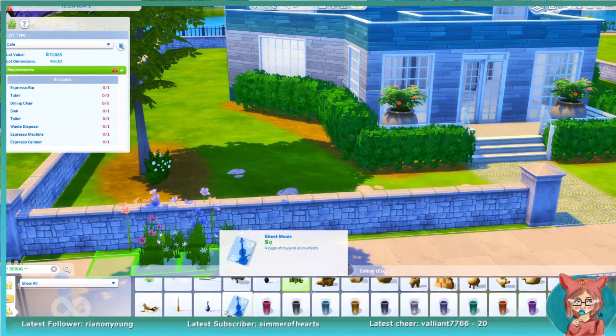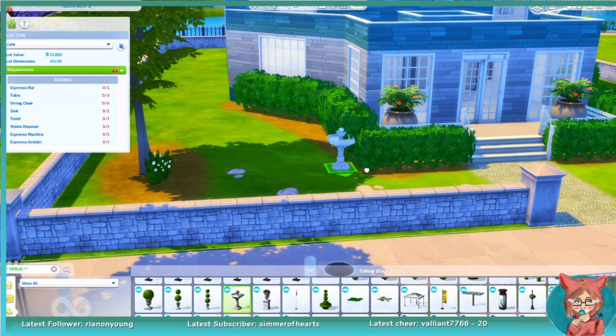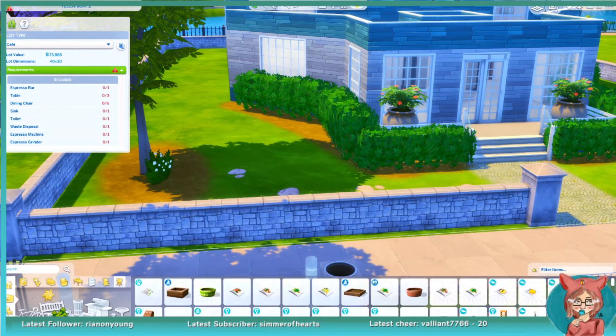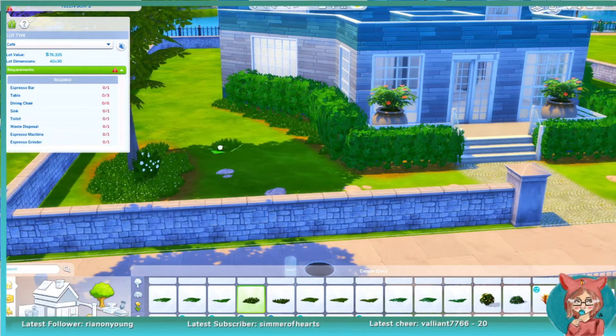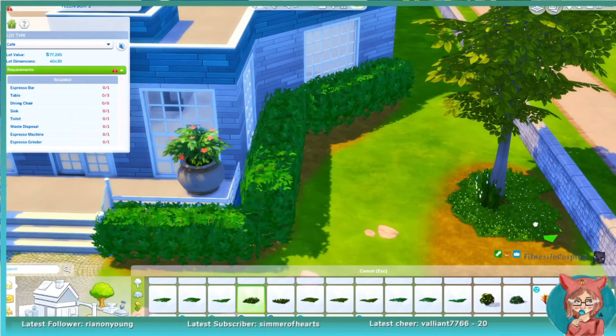Now that I'm building community lots more, I'm making sure to put them in my worlds so Sims have something to do. Since I got a cafe and a vet done, I probably need to do a restaurant at some point. I have an idea of what kind of restaurant I want to make, so be on the lookout for that. I feel like my landscaping skills have gotten a lot better too.